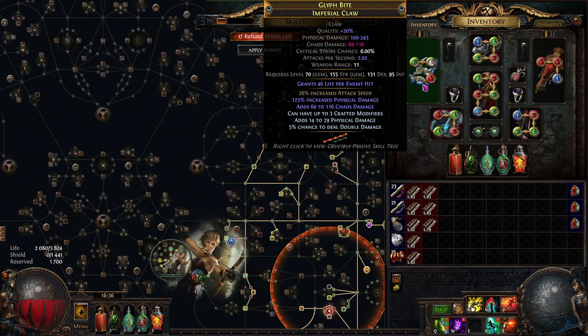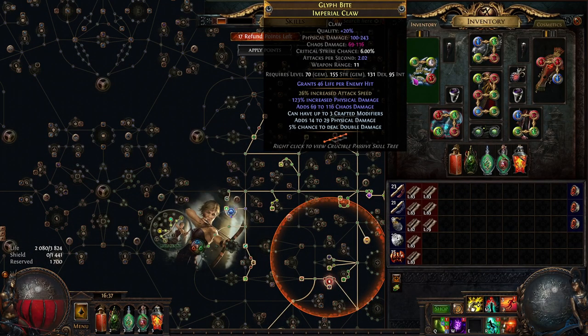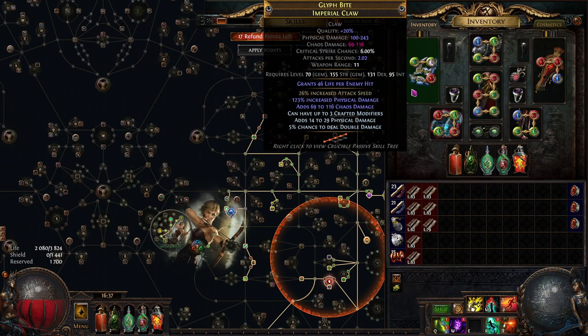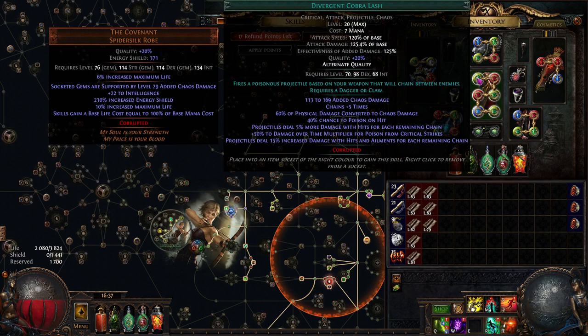For the claw, we want a fractured attack speed base — around one divine. We spam the Deafening Essence of Envy which gives chaos damage to attacks, then try to roll increased physical damage. After that we can have up to three crafted modifiers: chance to deal double damage, added physical damage, or whatever maximizes damage. We don't need critical strike chains since we use Precise Technique, which makes crafting cheaper. The main damage source is also The Covenant body armor, which has an incredible amount of added chaos damage at level 29.